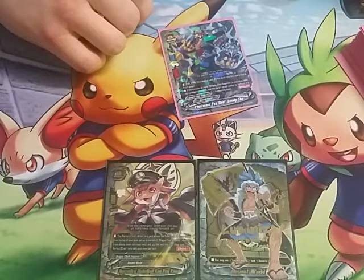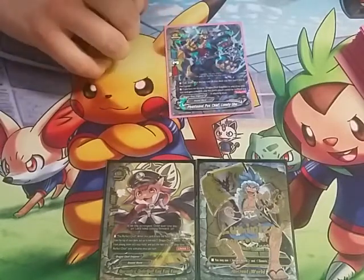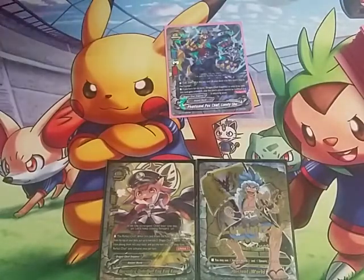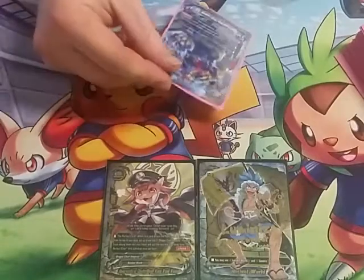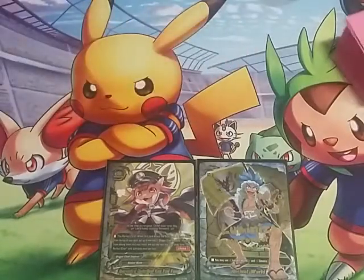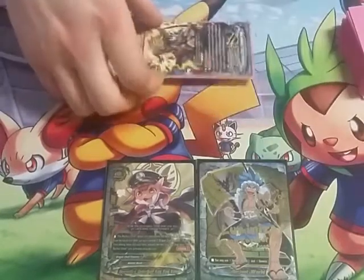We play one of the Phantasmal Fox Chief Lonely Shura. He's an eight-three-five. Call cost: put a card on top of your deck into this card's soul and pay two gauge. If you have ten or more dragon chief emperors in your drop zone, this card gets plus one crit, making it a four crit, and this card's attack cannot be nullified if it's attacking alone. It's got soul guard. This is just stupid — I don't know what to say about that.